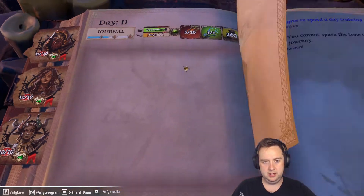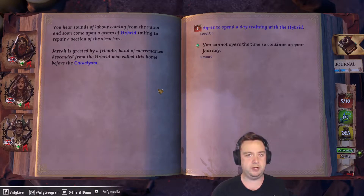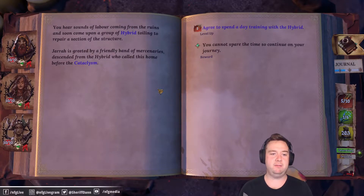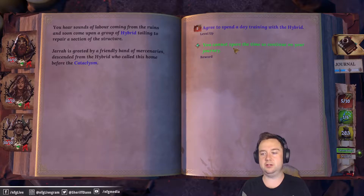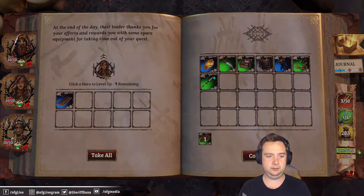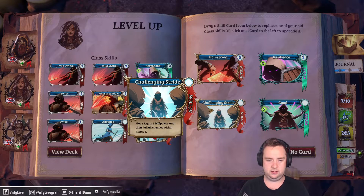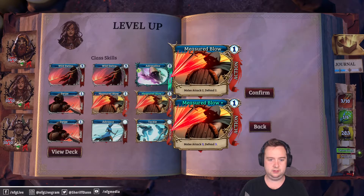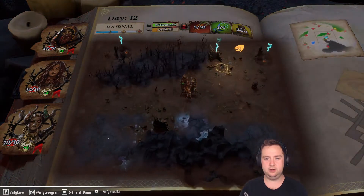We'd like to hit a couple of these ruins before the boss — bit of a risk as we could take too much damage and hit a death spiral, but you've got to be in it for the biscuit. You come across a group of hybrid toiling to repair a structure. Jarrah is greeted by a friendly band of mercenaries descended from the hybrid who called this home before the cataclysm. We agree to spend a day training. Let's level up. I want to level up the measured blows — we need her hitting more often, triggering combo strikes.